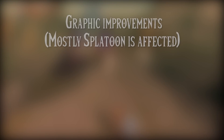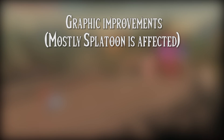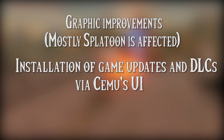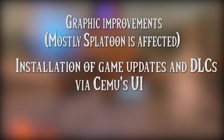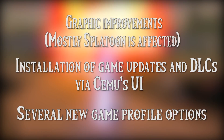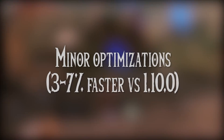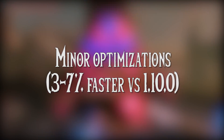We are getting graphics improvements — mostly Splatoon is affected — but perhaps we may see the teleportation bug being fixed in The Legend of Zelda: Breath of the Wild. In some massive news, we are getting installation of game updates and DLCs via Cemu's UI. We are also getting several new game profile options, and we are going to see some minor optimizations giving us between 3 and 7% performance improvements.